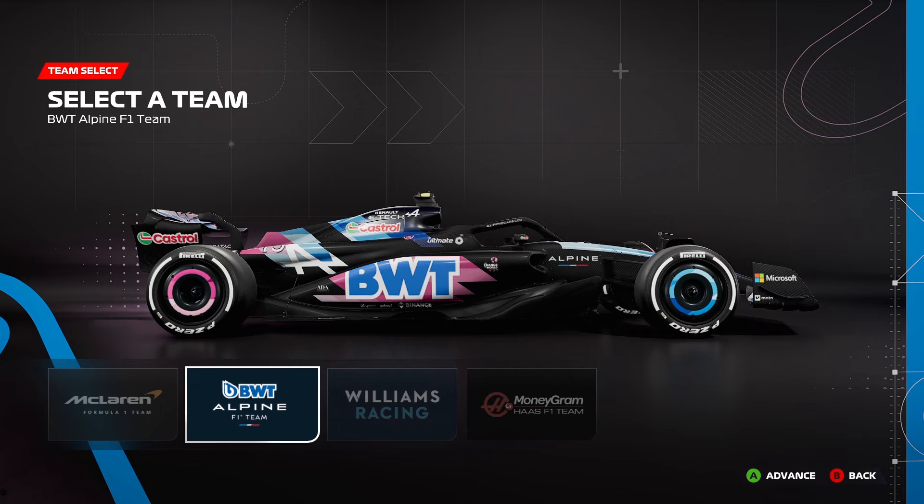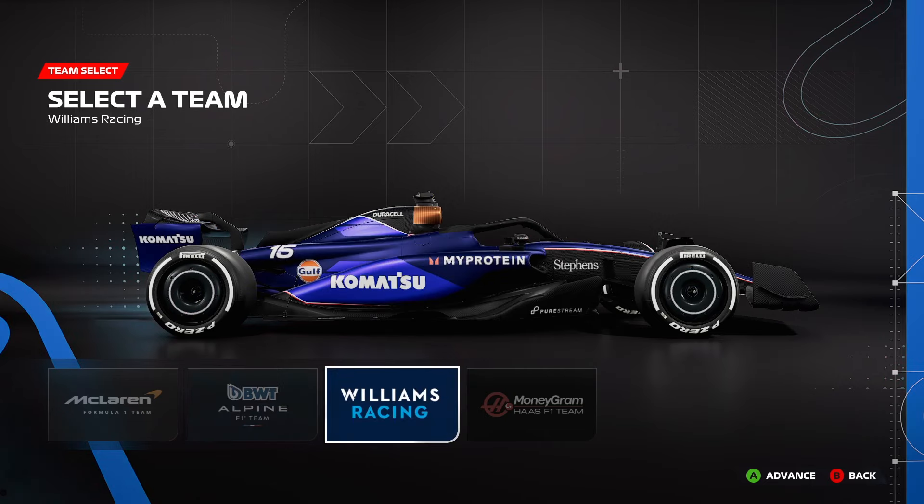Then we have this year's Alpine. I'm filming this right after qualifying for Bahrain — Alpine have put in a shocking performance today unfortunately. It appears that stripping most of the color off their car has not done them any favors in the speed department. I'm not a massive fan of the Alpine car this year. It seems to be quite slow and is basically just a black car with some colorful stickers on it, although I do quite like the pink and blue wheels.